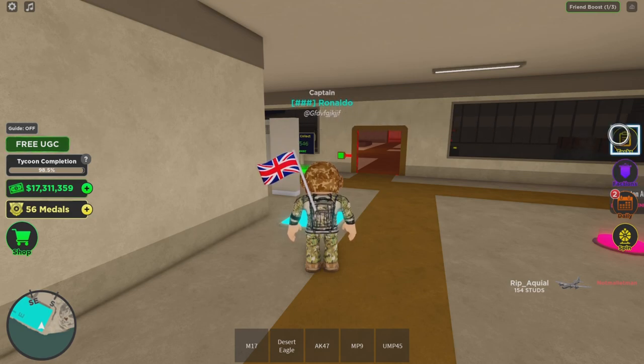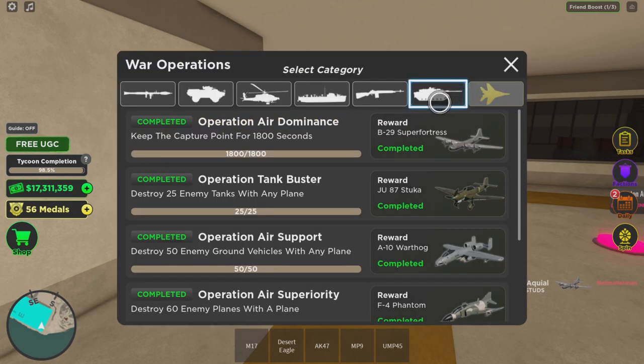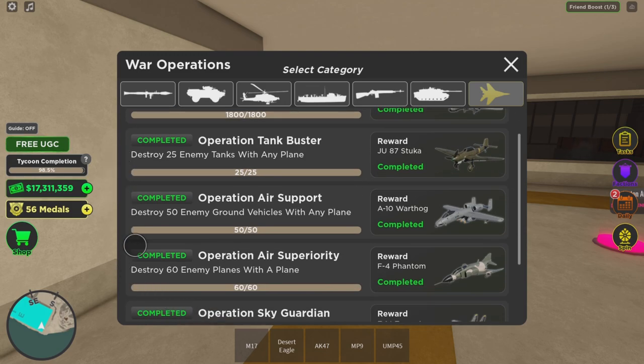Let's jump right into it and see what it is. To unlock the A10 Warhawk, you have to destroy 50 enemy ground vehicles with any plane.